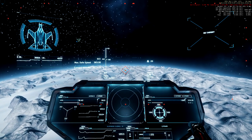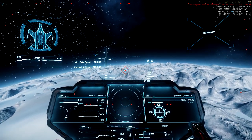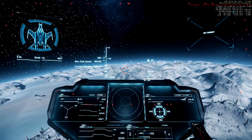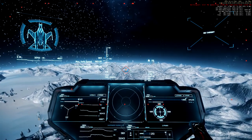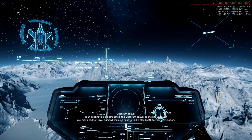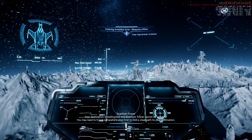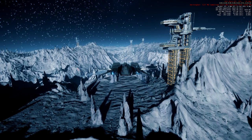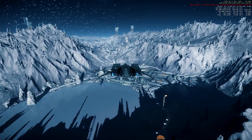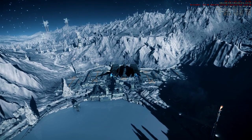If you approach a planet with a bigger ship, keep an eye on the max safe speed — if your speed is much higher than the max safe speed you'll probably crash into the planet. Keep that in mind if you fly a Reclaimer or similar. With the Mustang it's totally safe. We're approaching the base now — I don't need that diamond icon in front of me so I'll slow down. Here we are approaching the base of Levski.